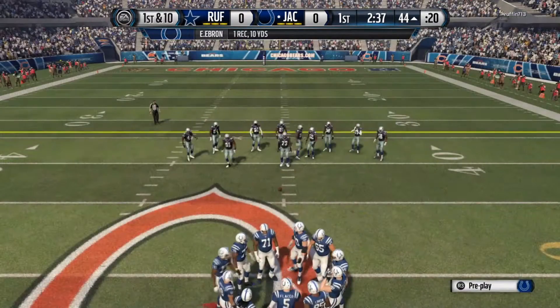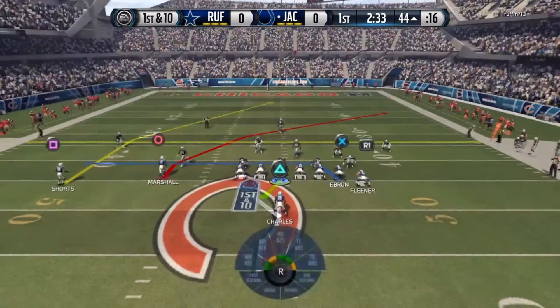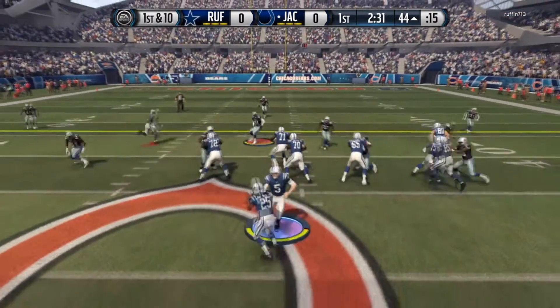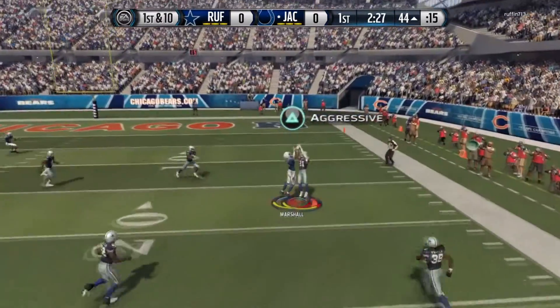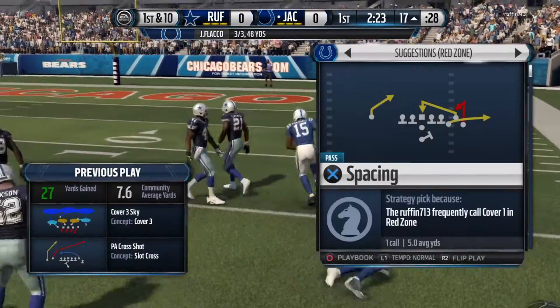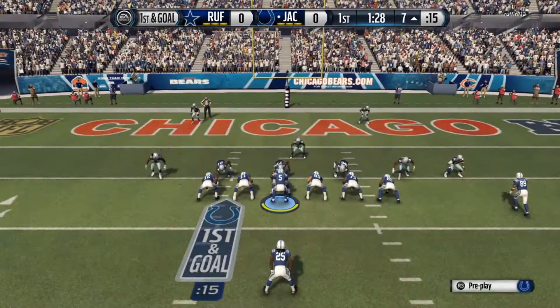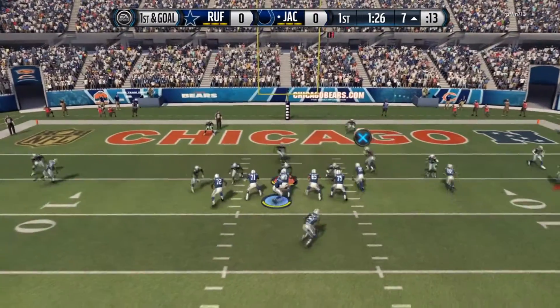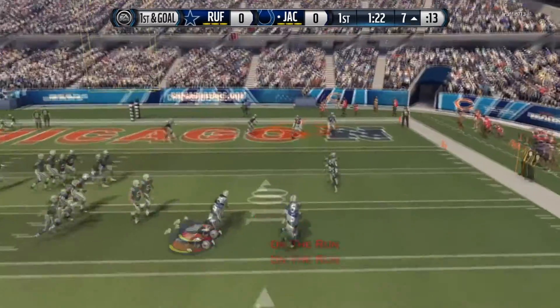Let's see if we can get Brandon Marshall involved. Play action — Brandon Marshall going deep, Flacco throws it up, and that 96 catching in traffic comes into play. Brandon Marshall picks up the first down on a 27-yard gain, already making an impact. Joe Flacco rolling out to the right — oh my god.